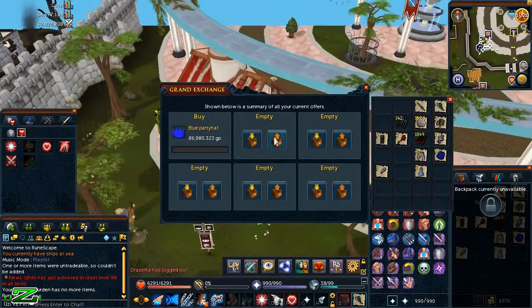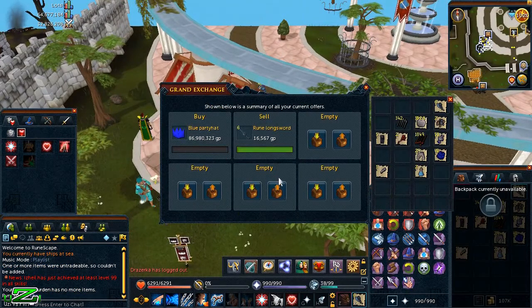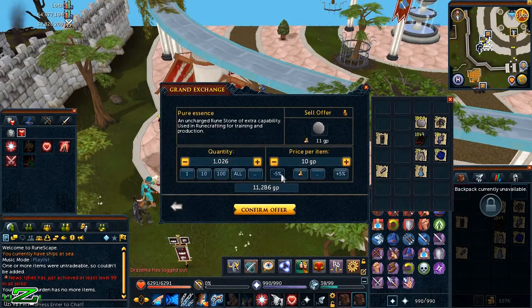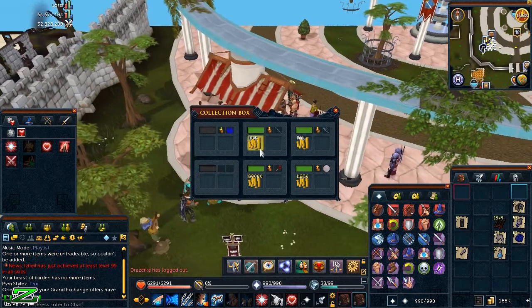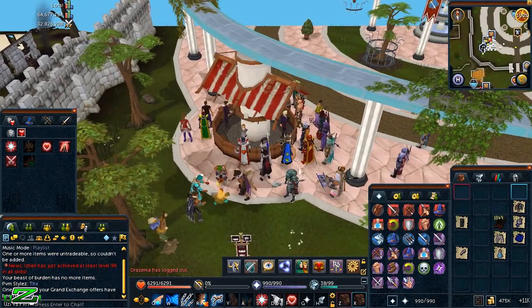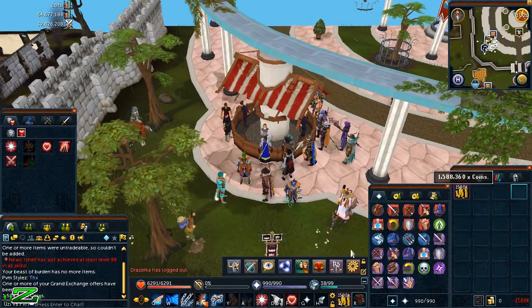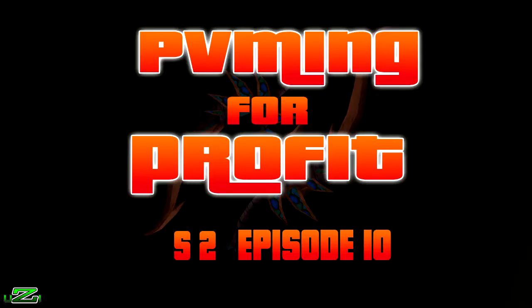Instead of jumping straight to the next boss I'm quickly going to show the Glacors loot being sold at the GE. The blue part in the interface is a placeholder for cash not part of this series. After selling everything the total comes out to 1.588 mil, which is quite nice for a couple of hours at Glacors.